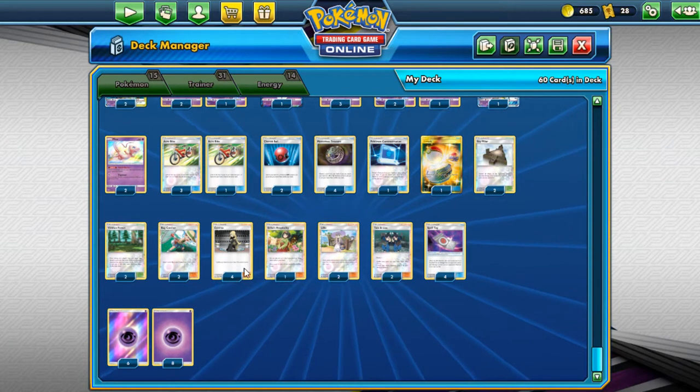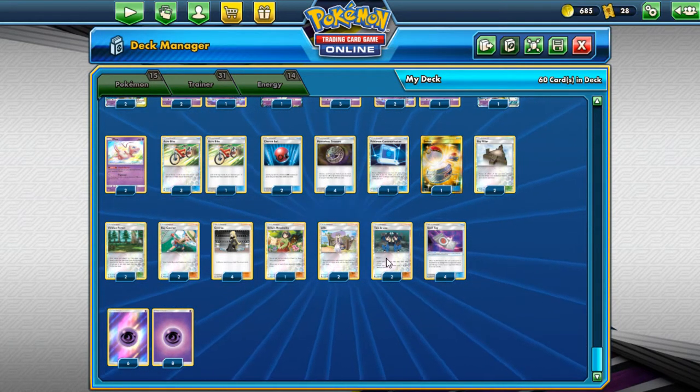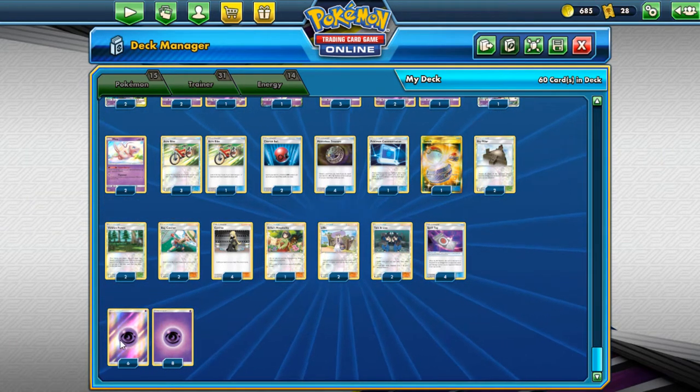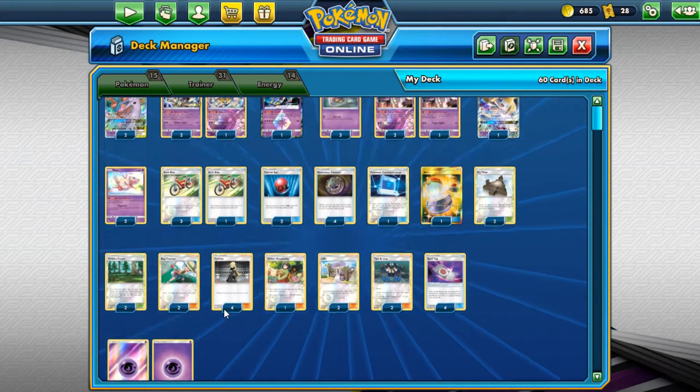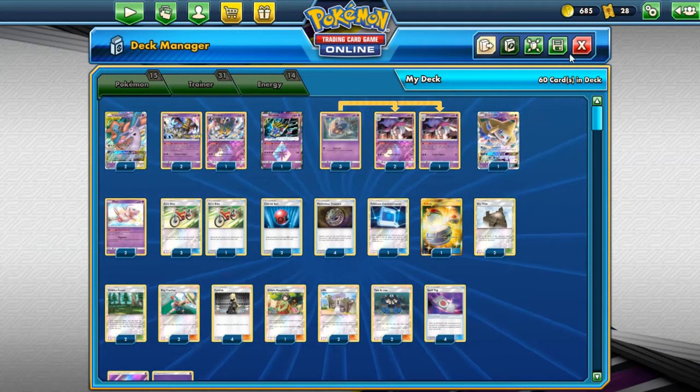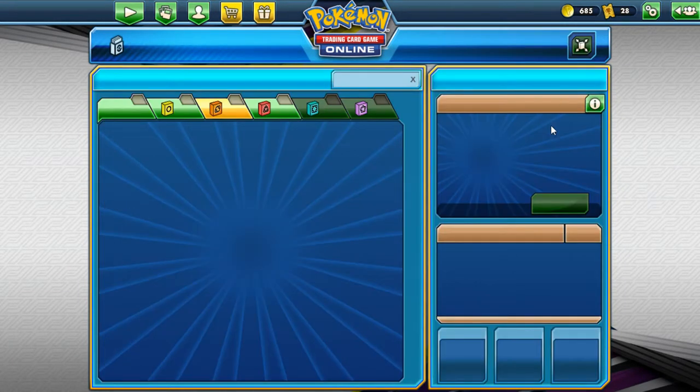Today's draw support: 11 draw supports, 4 stadiums, and 14 energies. So 15 Pokemon, 31 trainers, 14 energies. Let's test it out, shall we?